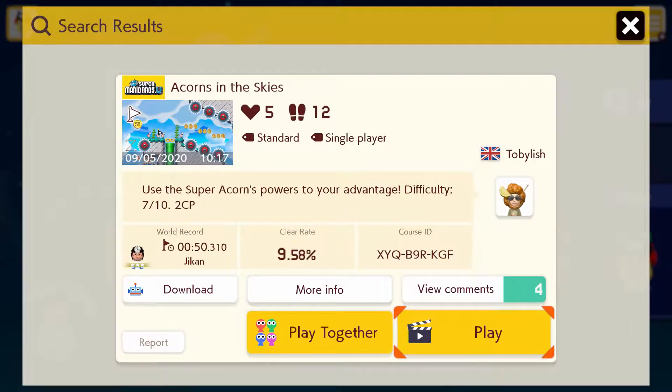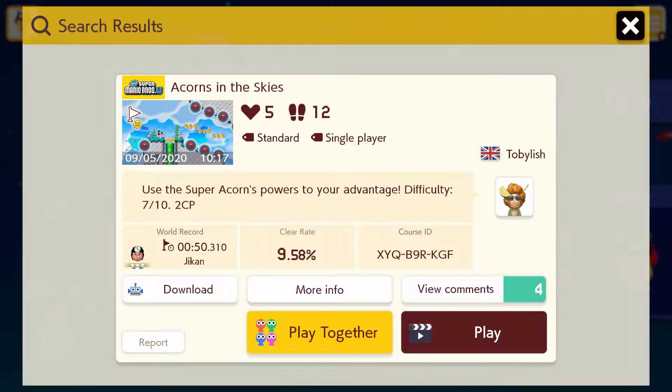Akons in Disguise. Use the super Akons powers to your advantage. Difficulty: 7 out of 10. Two checkpoints. I try to beat this level as fast as possible.